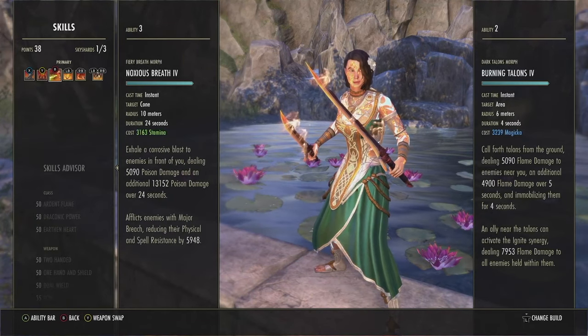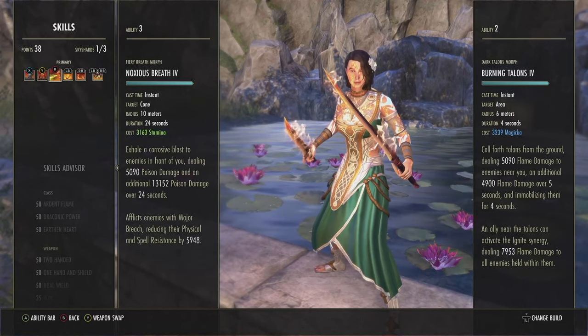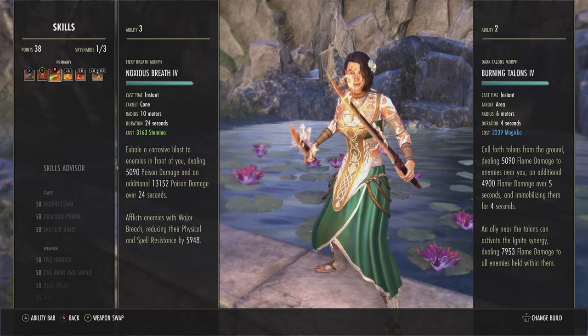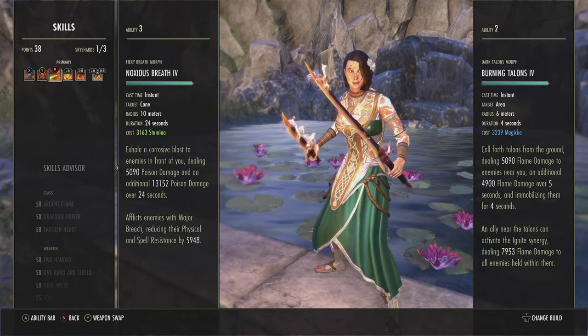Next is Noxious Breath. It's an okay AoE cone hit that puts a DoT on targets — we don't really care too much about that. The main thing is this is how we get Major Breach on the target: almost 6K armor shred. Plus it deals poison damage, so it can proc the poison status effect, which is always good for some extra damage.